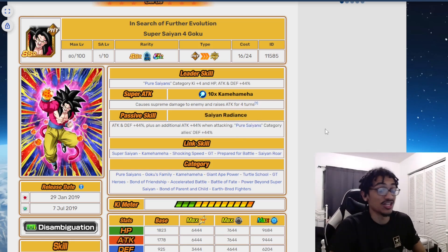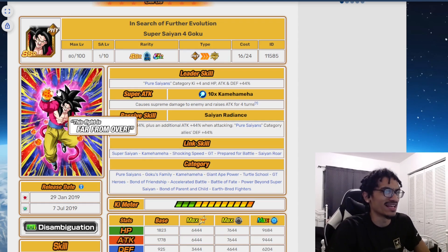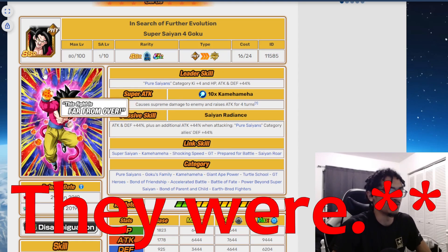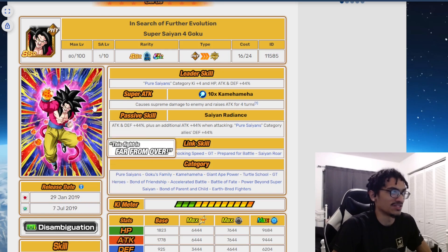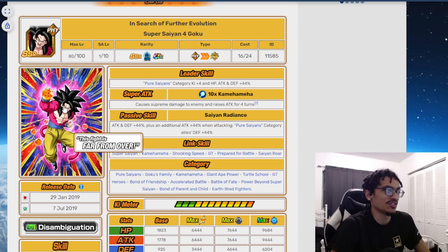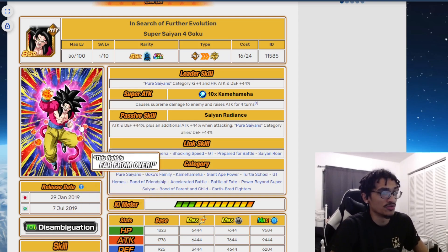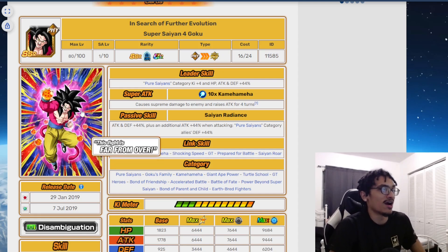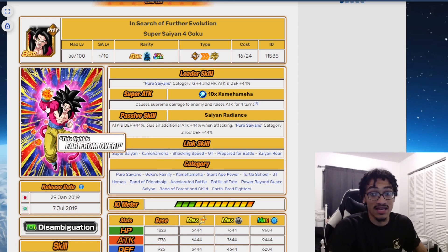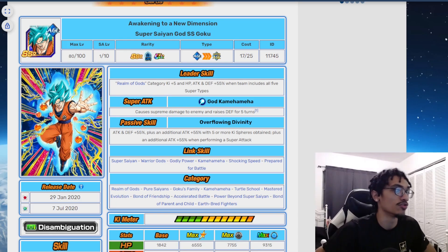He gives Pure Saiyans category allies 44% defense, which is pretty good. However, Pure Saiyans had a lot of support type units back then — I'm pretty sure Broly and Paragus were out, and they were far better support type units. I wouldn't say he's useless though, especially for a beginning player who just started around the fourth year anniversary. Once you get better options you can swap him out, but he's good for new players.